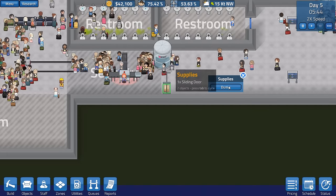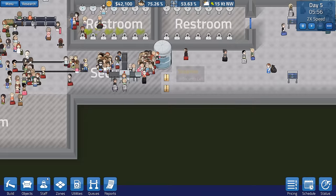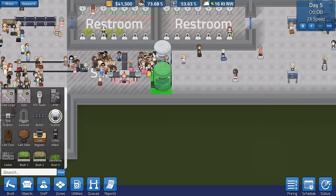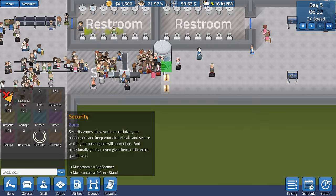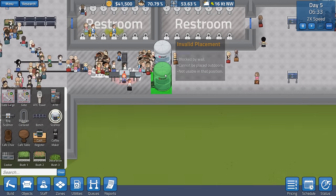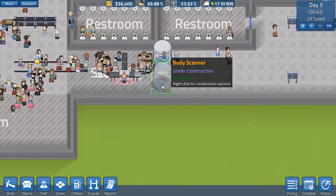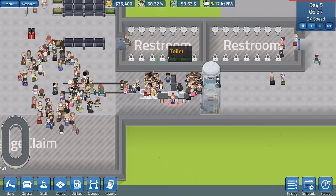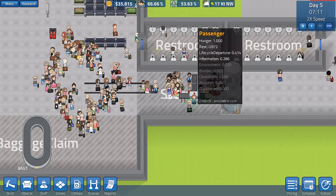I don't know what that is — it's a sliding door, yeah we'll dump that. Let's destroy those. We definitely need another body scanner — 5,000, yeah let's get that. I actually want to mark the rest of that as a security zone because I think at the moment that may be causing problems. There's no way I can speed that up. We need another one of these over here as well — seriously need more if we're going to have all these people coming through.